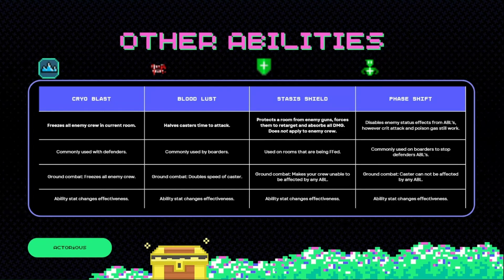Now, Bloodlust — this one isn't very common but it halves the caster's time to attack when used. It's commonly used by boarders and in ground combat it's the same — it just doubles the speed of the caster.